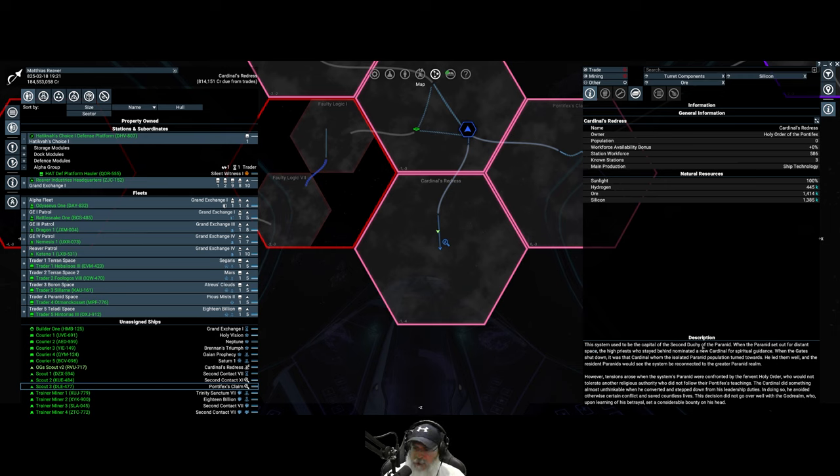This system used to be the capital of the second touchy of the Paranid. When the Paranid set out for distant space, the high priest who stayed behind nominated a new cardinal for spiritual guidance. When the gates shut down, it was that cardinal whom the isolated Paranid population turned towards. He led them well, and the resident Paranids would see the system reconnected to the greater Paranid realm. However, tensions arose when the system's Paranids were confronted by the fervent Holy Order, who would not tolerate another religious authority who did not follow their pontifex's teachings. The cardinal did something almost unthinkable when he converted and stepped down from his leadership duties. In doing so, he avoided otherwise certain conflict and saved countless lives.